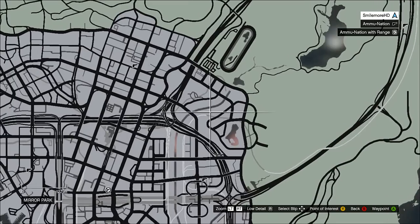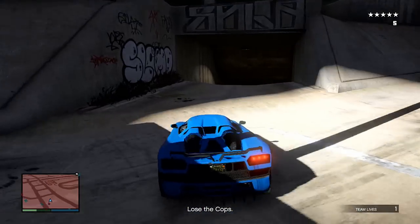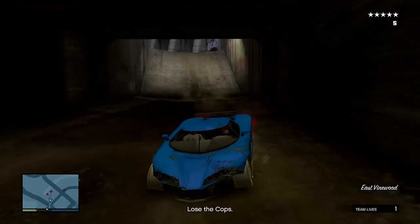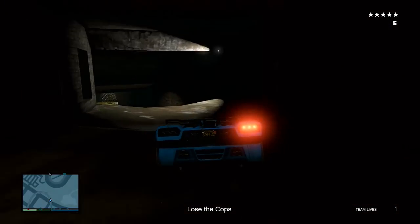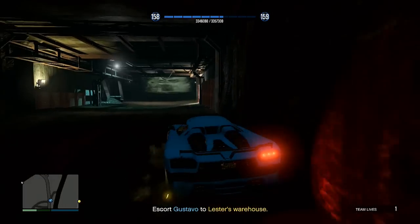We're gonna go to this location, and when you're being fired on, just drive into the tunnel. You can go to Lester to remove the cops, but we're gonna get more RP if we lose the cops ourselves. So wait until you lose the cops naturally.